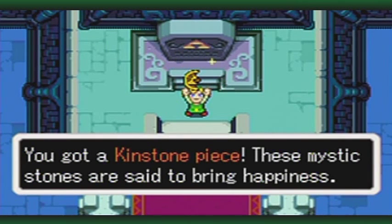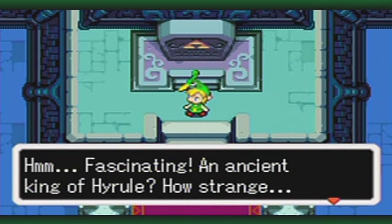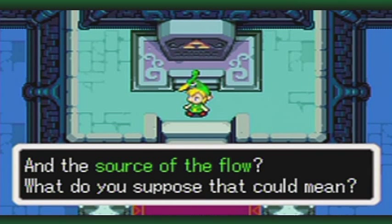And once again, it's another golden or yellow kinstone piece — that's a very special event kinstone piece. An ancient king of Hyrule. How strange. And the source of the flow — what do you suppose that could mean?